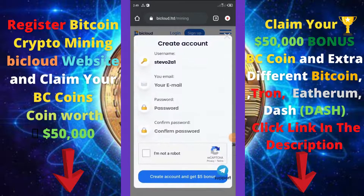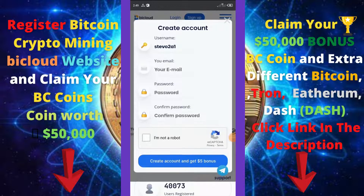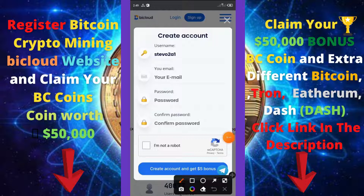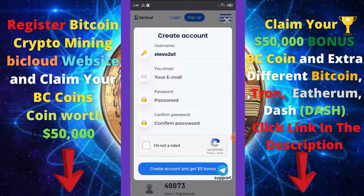All you need to do is click on the sign-up button, and it will bring up a page where you fill out your information — username, email, password, confirm your password — then verify you are not a robot and click 'Create Account' to get a five dollar bonus.